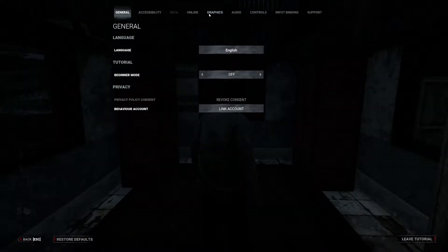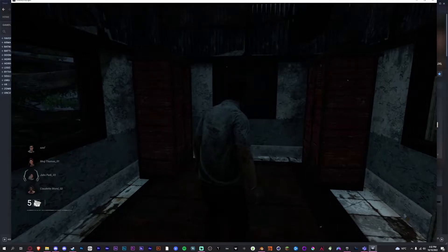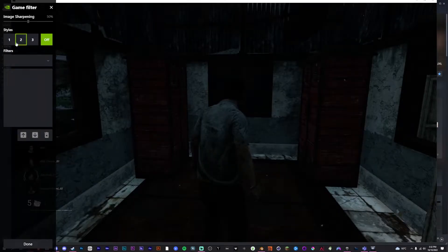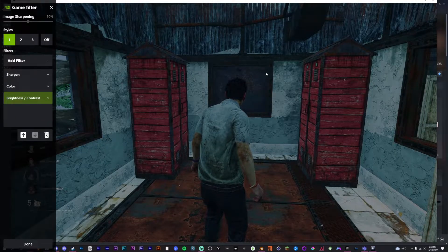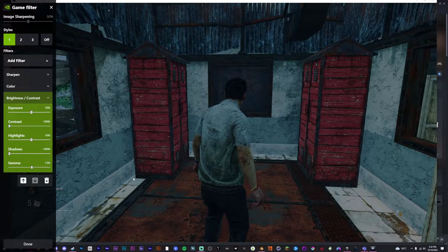So what you're going to want to do first is go into graphics, turn off full screen, and then open your overlay. So I'm just going to turn mine on — here it is. I'll just go through all the settings; feel free to pause the video and I'll give a brief explanation.